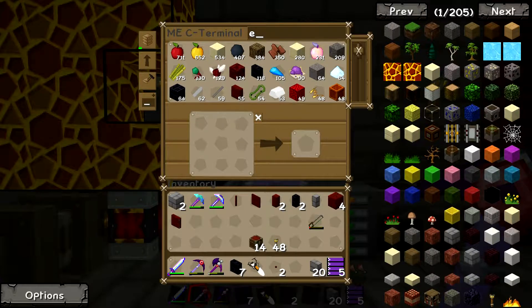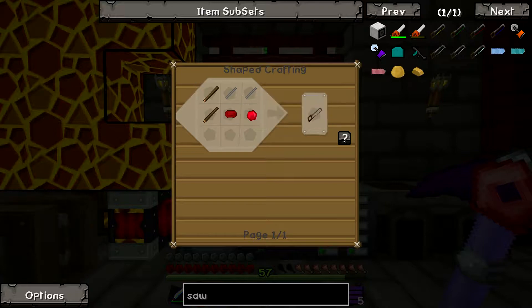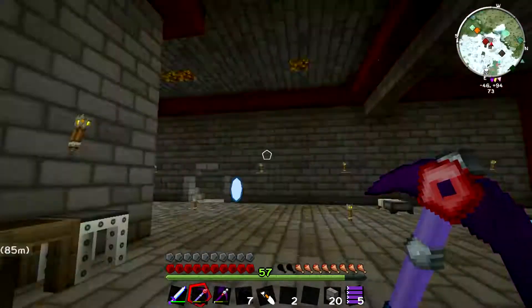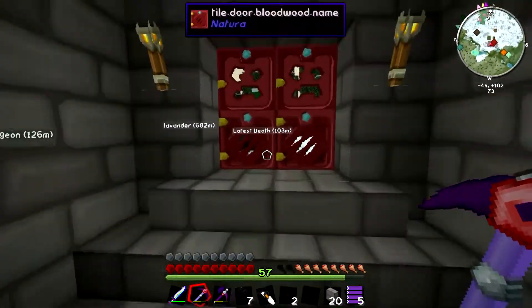That's why I made the saw. By the way, the saws are pretty easy to make. You can either make the ruby saw, the sapphire, or the peridot. I used sapphire first and then peridot - doesn't really matter. So let me show you guys why I decided to get into forge micro blocks.